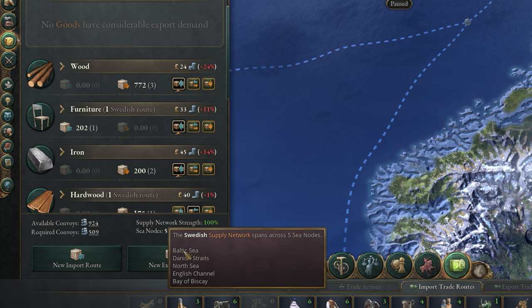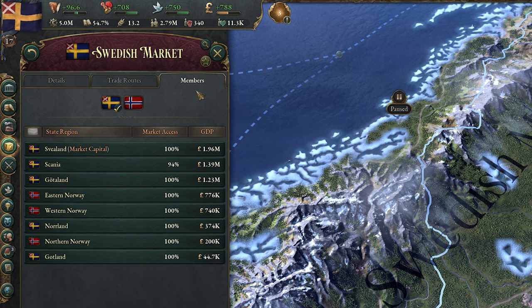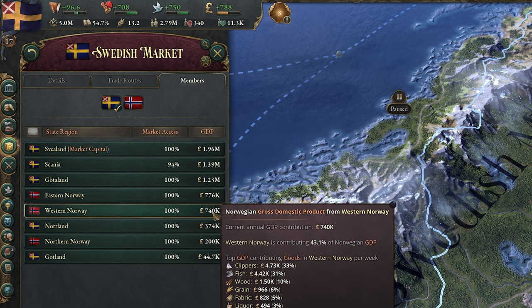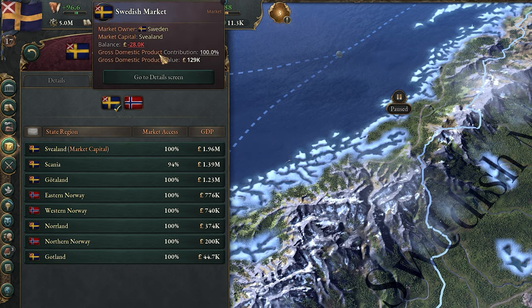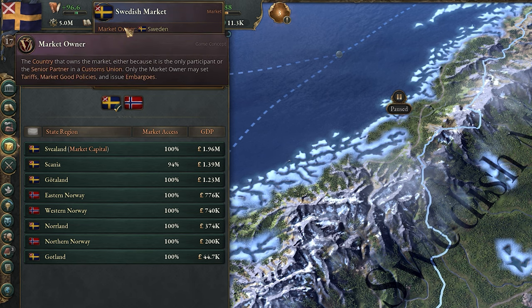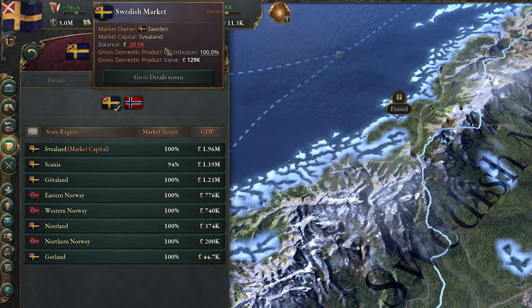Finally, you can see which trade nodes you trade in, which pretty much just decides who you can trade with. On the members tab, you can see every state that's in your market, including those of other countries which share in it. This allows goods production and consumption to be shared internally, as well as a set market price. So for example, if Norway is part of our market, they pay the same price of goods that we do, since they partake in the same supply and demand.